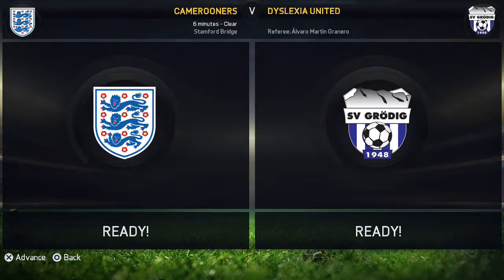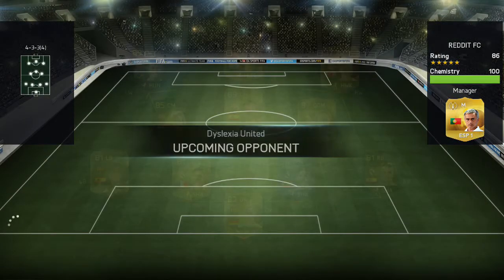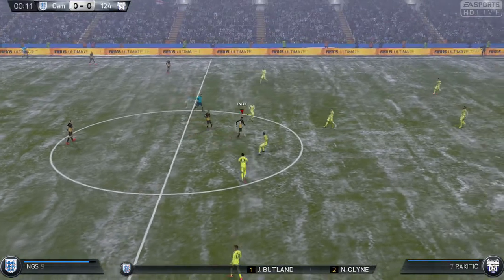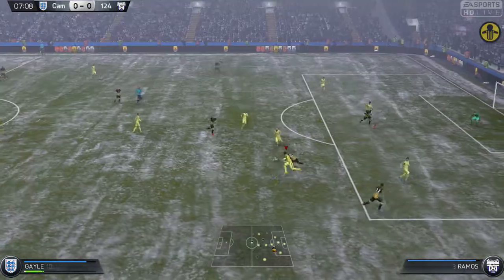What are EA thinking when they're setting me up with teams like this? He has Suarez, Bale inform, Neymar inform, Rakitic Team of the Year, Ramos, and inform Carver - seriously, I don't know what EA are thinking when they're pairing me up with these players. Sorry about the pitch being snowy - I know it might be a bit hard to see the ball.